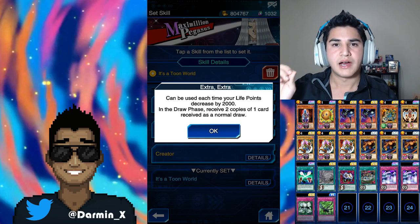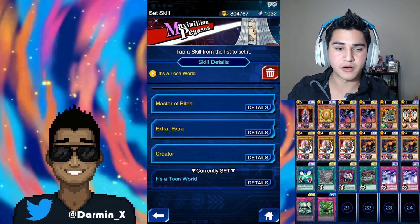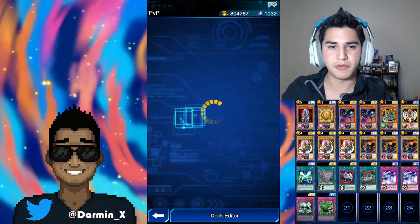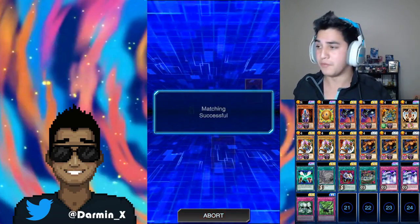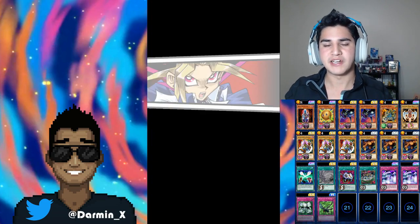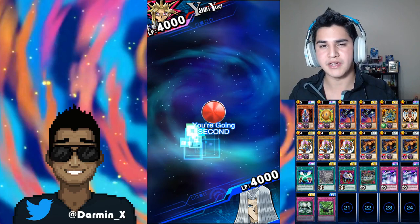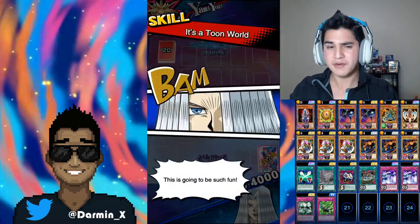Extra Extra — I think if we had a spell card that could let you see the top of your own deck, that would work really well with Extra Extra, but I'm not sure if we have one. Let's go try it out in PvP. We're back to doing PvP decks. I have not given it a go, but I think I need to buy one more Toon Summon Skull — only having two, I just feel dirty. Also, this is Chaz's deck. He sent this to me a couple of days ago and I didn't have It's a Toon World, and I finally got it, so I want to try it out.